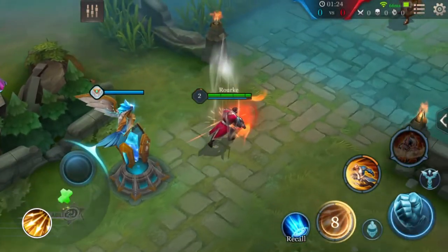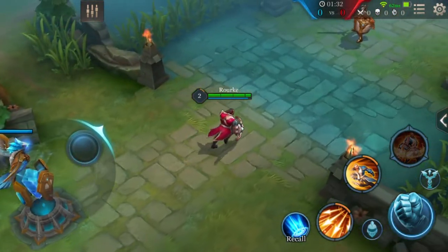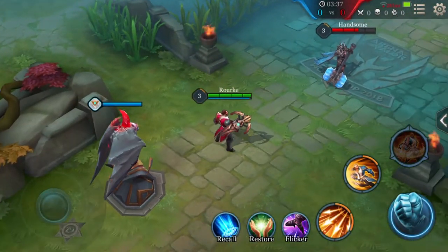First ability: Charged Shot. For 1.5 seconds, Rourke increases his movement speed and his next normal attack fires special bolts, each dealing physical damage.